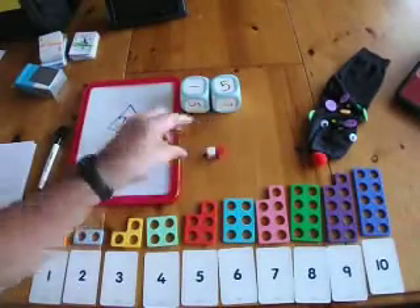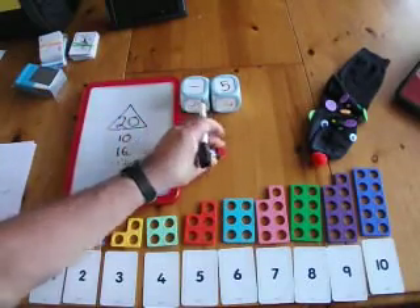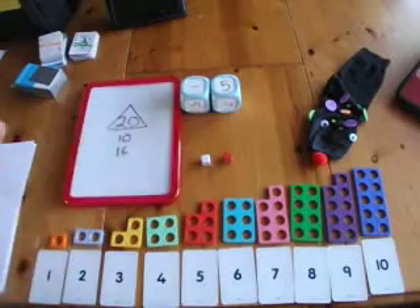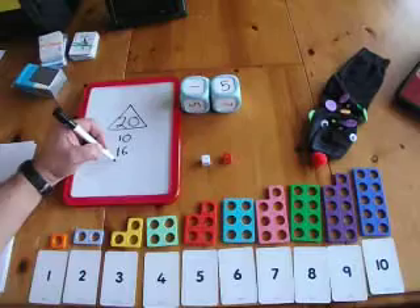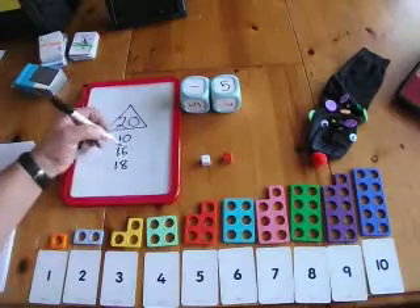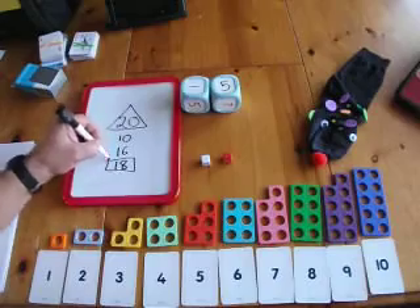There we go, that's double 1. Now that ends my go as well, because once I've got a double number the go ends. So I'll add that on — but because I've got a double, that gets added to my score.